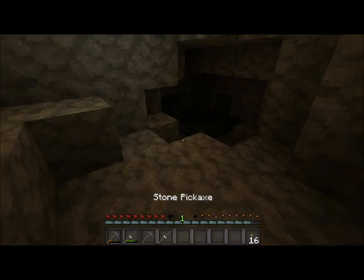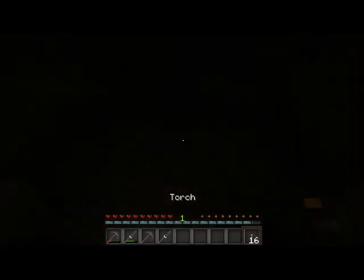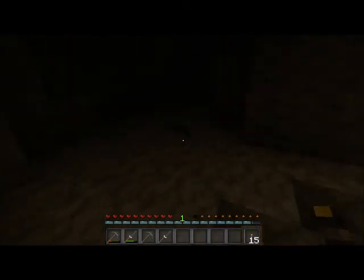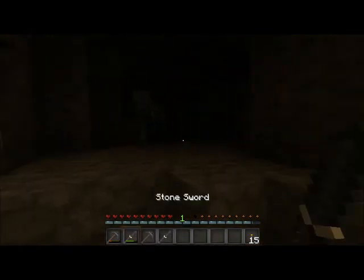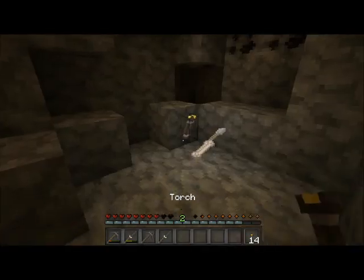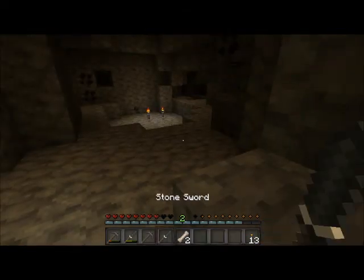It's going to be an interestingly long episode. Okay, we need to light this up. Oh, there's my torches. There's so many bats in here, man. Oh really? You want somebody? Yeah, take it. Go get him. Stun sword! I got him. He's killed. Now you're in there, too. Okay, what is this — a shovel? Did he drop a shovel? Cool. All right, I got some coal, some arrows.